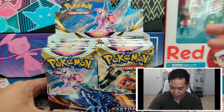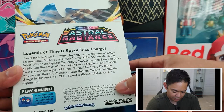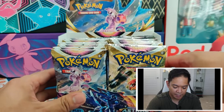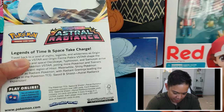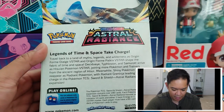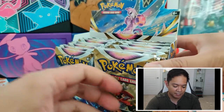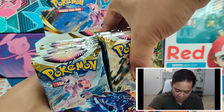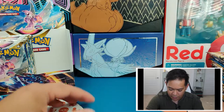So again, Astral Radiance booster box — standard booster box. I believe it comes with 36 booster packs, each pack coming with 10 cards each. The set contains 180 cards total in the expansion. It tells you what you can get here — the Palkia and Dialga origin form cards are one of the chase cards. That Dialga origin form card looks pretty cool. Let's get these out and open the first half of packs.